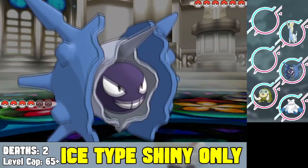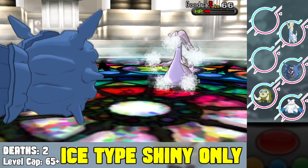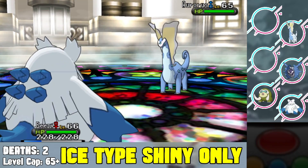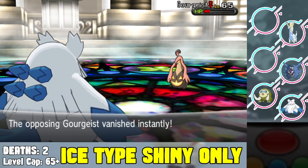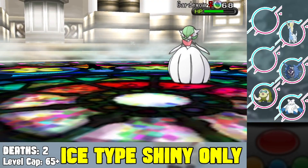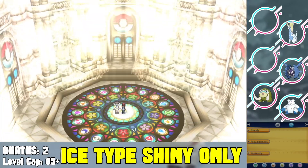We face the Champion. I start with Cloyster to Icicle Spear and knock out the Hawlucha. I Icicle Spear her Tyrantrum in five hits, then knock out her Goodra as well. Her Aurorus comes out — I try Razor Shell hoping to one-shot but miss, and she Thunders and knocks out my Cloyster. I switch to Abomasnow to Wood Hammer the Aurorus. Her Gourgeist comes out and I Ice Shard it multiple times through a Phantom Force. Her final Pokemon is a Gardevoir — it knocks out my Abomasnow so I Earthquake with Mamoswine to finish. We lose two Pokemon to the Champion and four total in the run.